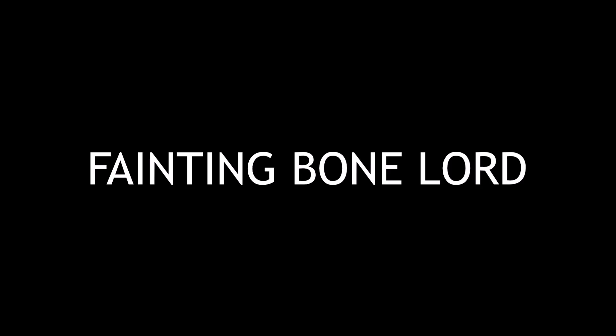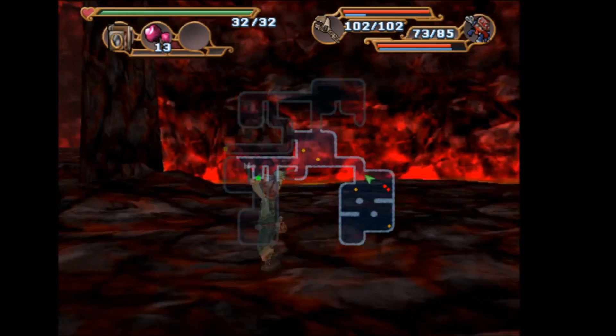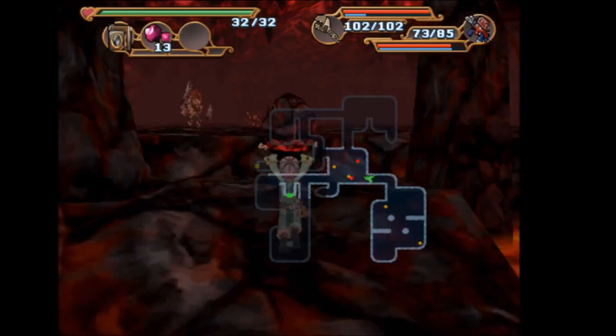For the Fainting Bone Lord scoop you're going to want to go to Mount Gundor and go to the floor — Roll to the River of the Flames. To get this scoop you're going to want to find a bone lord, then find a rock on the floor and throw the rock at it. Once it's in its stunned state you want to take a picture of its face, and with this you will get the Fainting Bone Lord scoop.